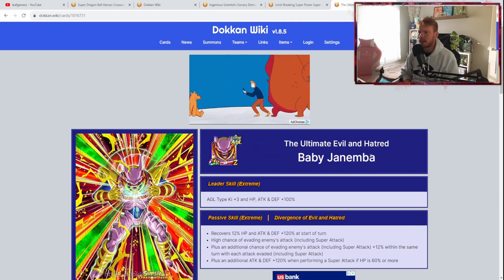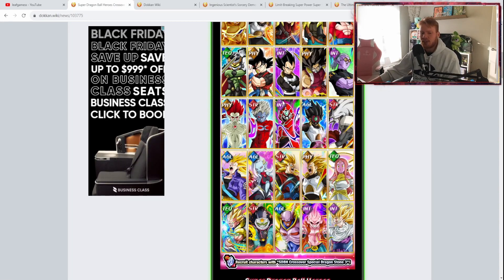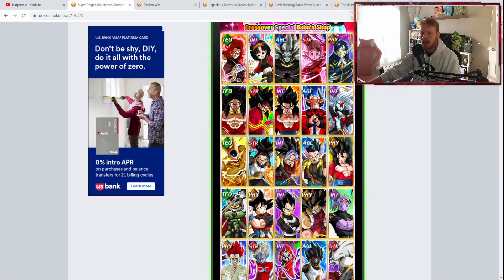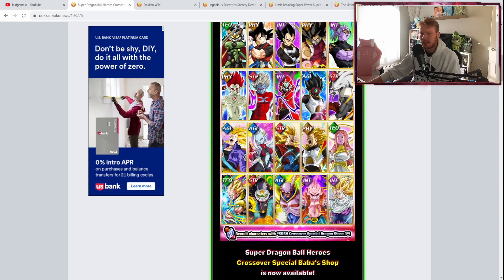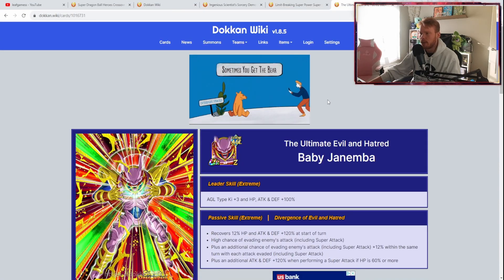I don't recommend him being your first pick unless you have copies of everything I've already talked about, but he is a very solid option for getting dodges in and surviving events. If you have this stone and are wondering who to buy — whatever your heart desires, we have a lot of good options. Broly after EZA is good, Tech Trunks is good. My recommendations in order: first Vegito, then Toa, then Super Saiyan 3 Goku, and then Baby Janemba.